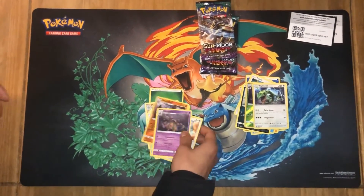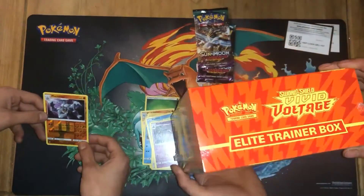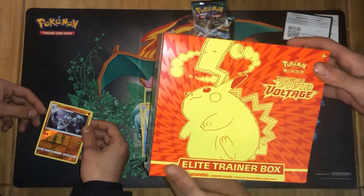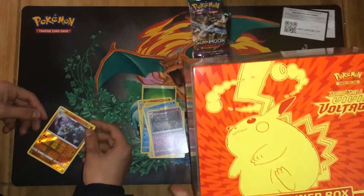No good pulls today guys, but tune in for tomorrow because we'll be opening an Elite Trainer Box for Vivid Voltage, hopefully to pull the Rainbow Pikachu. Thanks guys for watching and see you tomorrow.